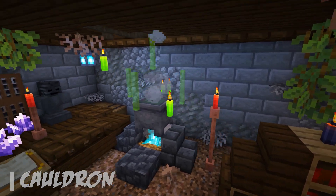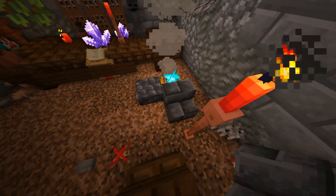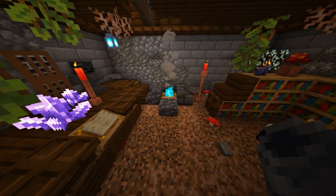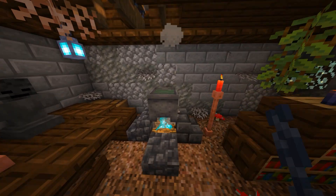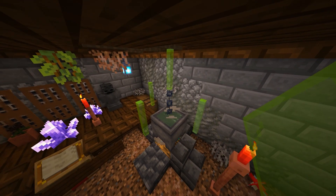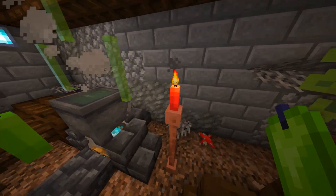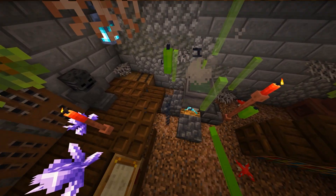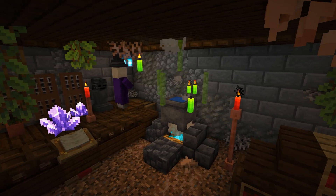Let's make that cauldron together. Start by placing down a campfire with a cobbled deep slate slab in front of it. Place two deep slate brick stairs around the campfire with a cobbled deep slate stair on the final side. Put a cauldron on top and fill it with water. Now to add that magical spark, start by placing a temporary block on the cauldron. Put four lime green stained glass panes around it, like so. We're going to add some lime green candles as well using more temporary blocks, with one right here. Place another two candles back here, then add the final candle up in this corner. Delete the temporary blocks and light them all up. Now we have a witchy cauldron.